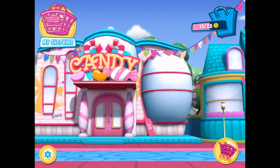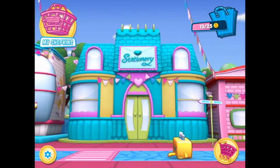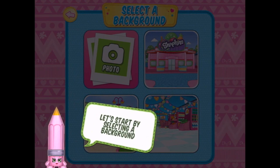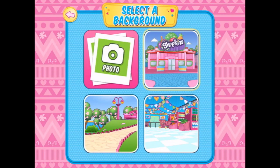Let's visit the stationery shop. That's over here, our stationery shop. Welcome to the stationery shop. Let's start by selecting a background. Let's choose here. Can we not choose there? We have to choose here.